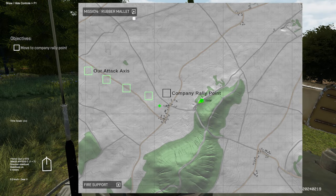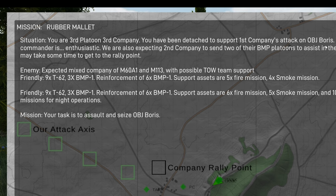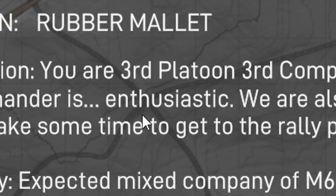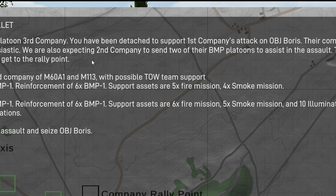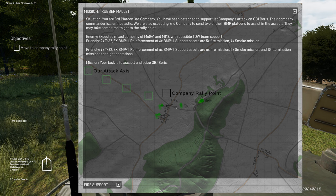We're going to be playing a mission called Rubber Mallet, and we are third platoon, third company. We've been detached to support first company's attack on Objective Force. Their company commander is enthusiastic. We're also expecting second company to send two of their BMP platoons to assist in the assault — they may take some time to reach the rally point. We can expect M60A-1s and M113s, as well as TOW team support. We do have friendly T-62 platoons and BMP-1s with fire support as well.